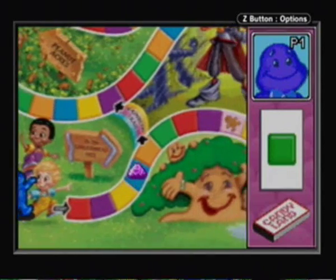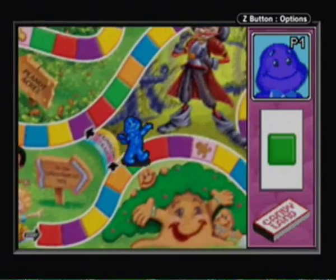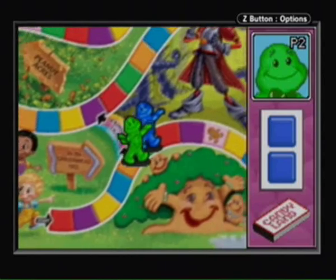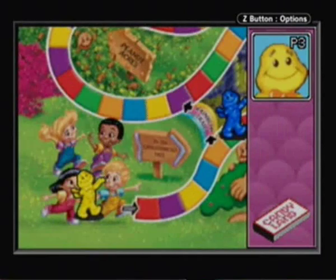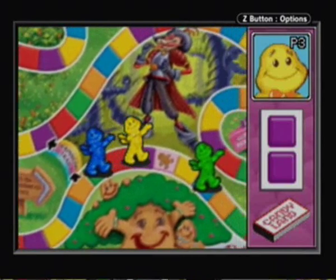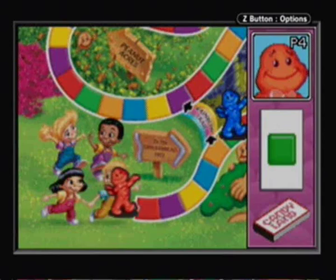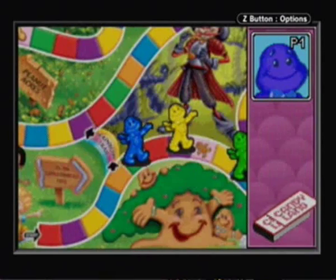Okay, we got a green space, let's go ahead and move there. For those of you who don't know, whenever you draw a card, you just move to where the card tells you. That's pretty much all you really do in Candyland. There are two shortcuts — the Rainbow Road or whatever it's called, and there's also the Gumdrop Pass. You can also land on Licorice Spaces; if you do that, you lose an entire turn, so that sucks.